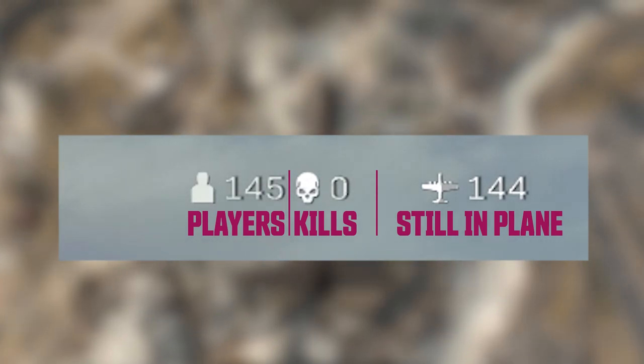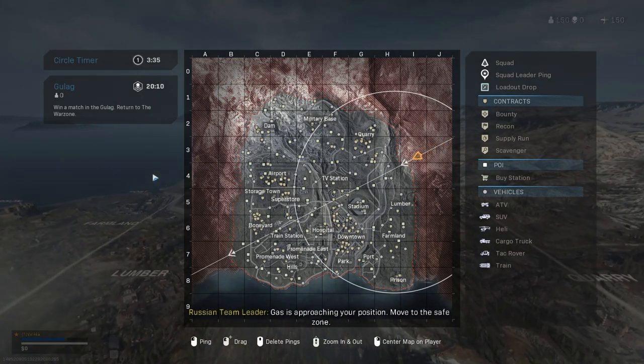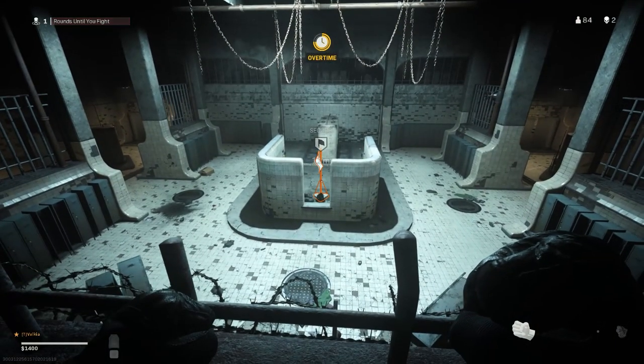The skull icon is how many people you have killed. Pressing M on the keyboard will bring up the tactical map. The map consists of a few different icons and elements. The top left icon, the circle timer, shows how long until each wave of gas will start moving towards the safe zones. Under this, you have the Gulag timer of when it will close. We'll get into more details about the Gulag later.